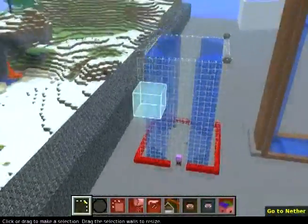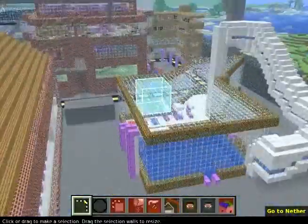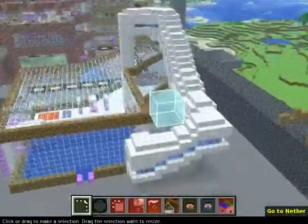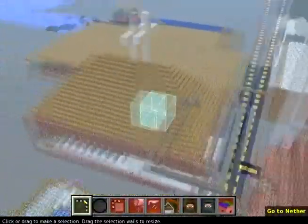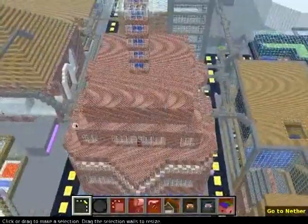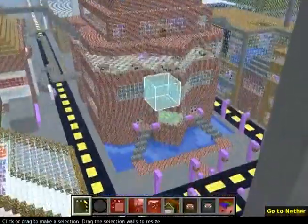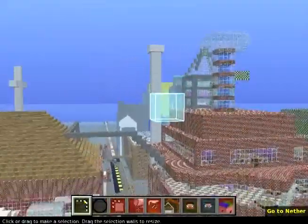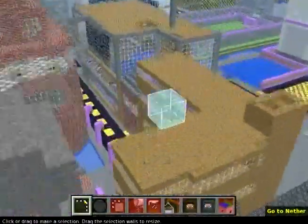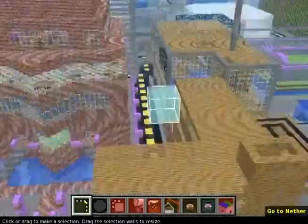Alright, so this is my friend's tower. This is Danny's little boat ride thing. This is the pool from an aerial view. This is the church. This is the city hall - let me get you a better view. City hall.